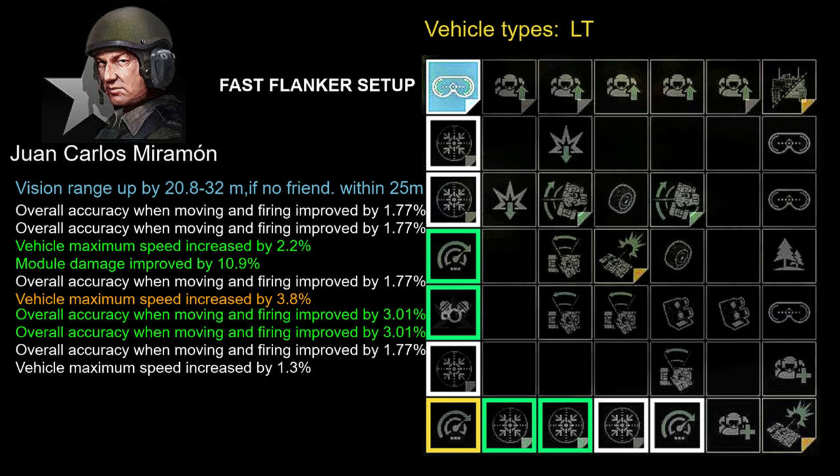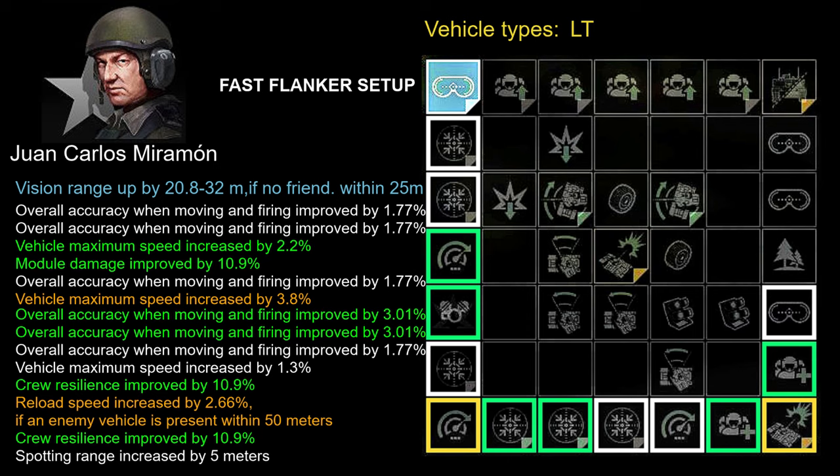As the last four skills, I suggest developing two crew resilience improved by 10.9%, reload speed increased by 2.66% if an enemy vehicle is present within 50 meters, and spotting range increased by 5 meters. Now before we jump to alternative setups, let's summarize what we've got.